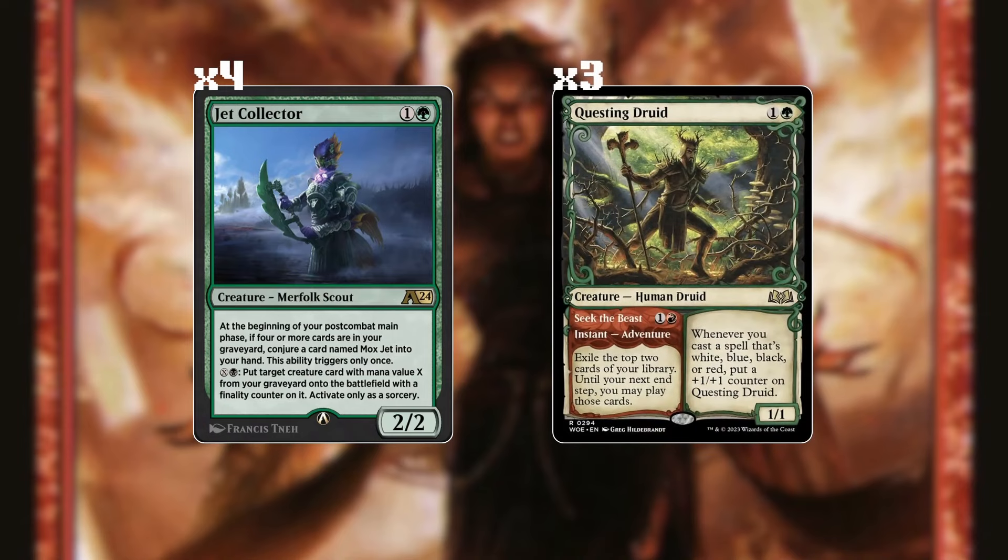We also swapped the numbers on Jet Collector and Questing Druid. We only want Druid when we want to refill, but Jet Collector can accelerate our game plan and provides extra mana for Seek the Beast. Jet Collector is an all-star — you always want to draw it in this deck. Let's try some games to see the effects of these changes.